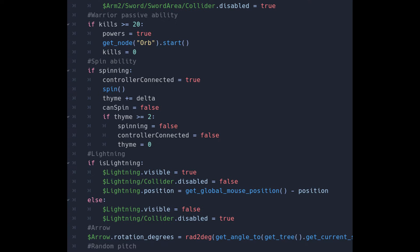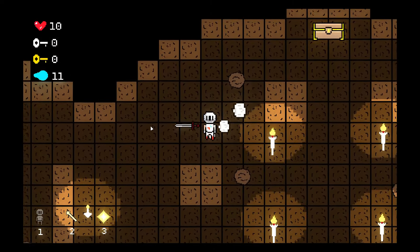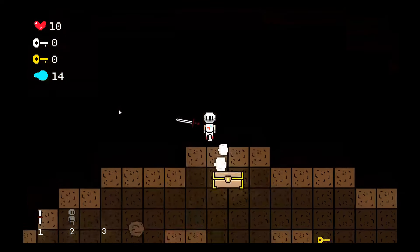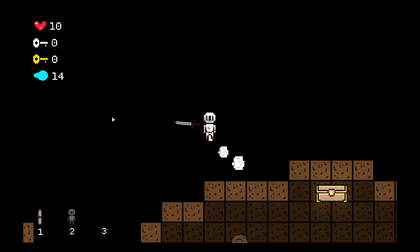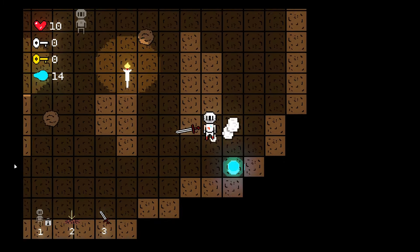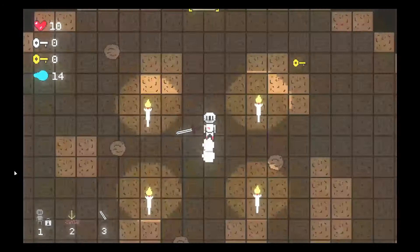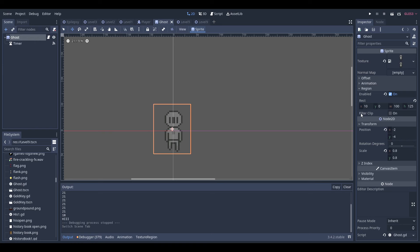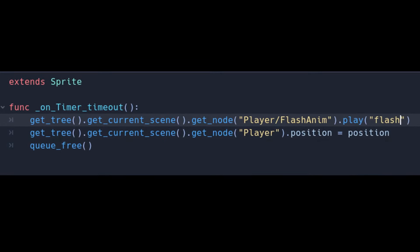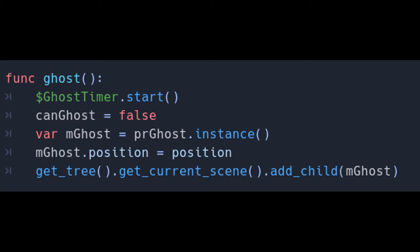The second new ability, the Ghost, is a bit more complex. The initial plan was to have it allow the player to move through walls. However, besides being generic, it brought up a ton of issues — like the fact that the player could use it to leave the map, which I only noticed after programming the entire thing. So I had a new idea: 5 seconds after being activated, it would teleport the player back to where they were when they activated it. I created a new ghost scene with a transparent version of the character as its sprite, scripted it so that after 5 seconds it flashes the screen, teleports the player to it, and disappears. Using the Ghost ability instantly spawns one of these in your current location.